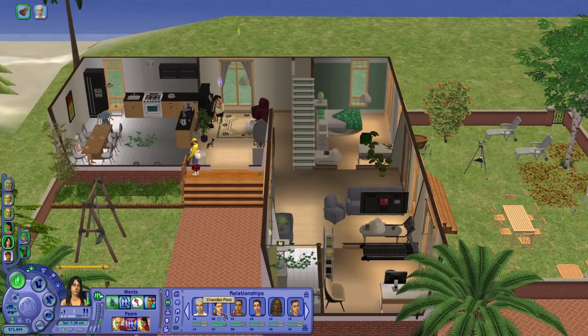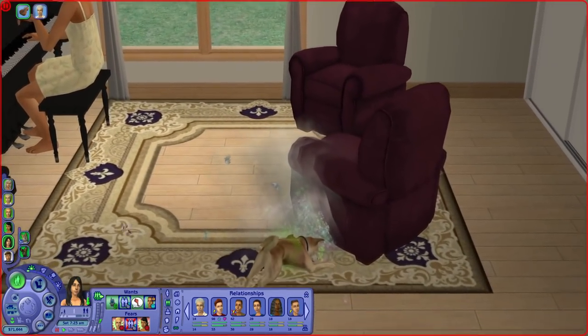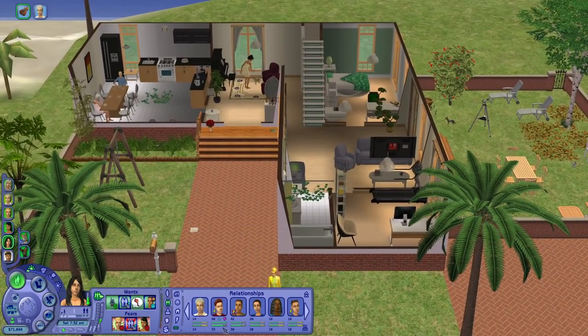I mean, she kind of likes Chandler and she maybe kind of likes Randy, but it's one bolt so it's not really very breathtaking. Maybe there is someone better out there. I think she will have her first kiss or something with Chandler, because they are close to being best friends. They will try to woohoo because of ACR, but I probably will stop this - I'm not sure, maybe I won't.